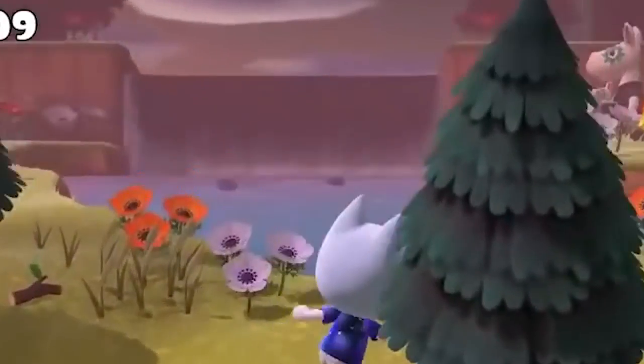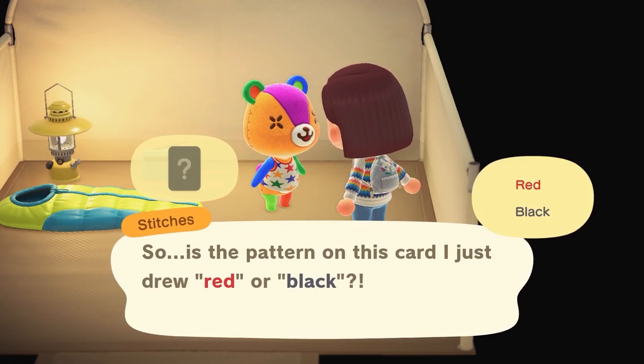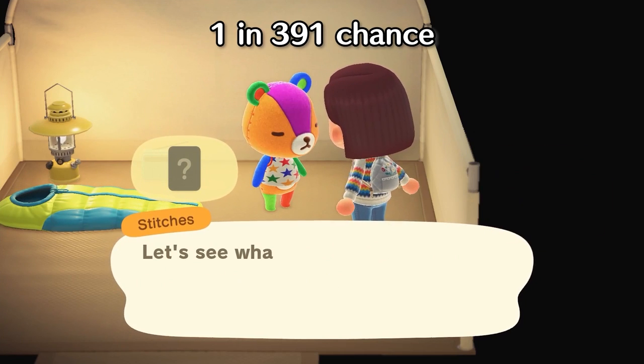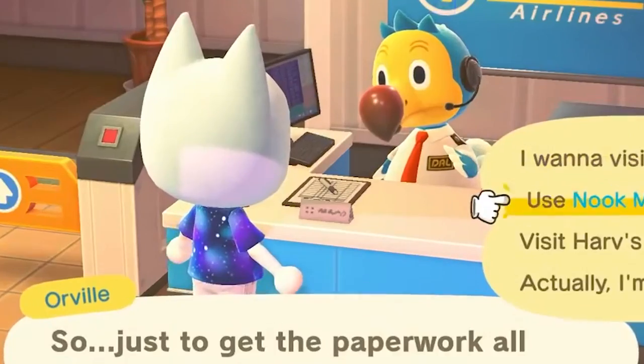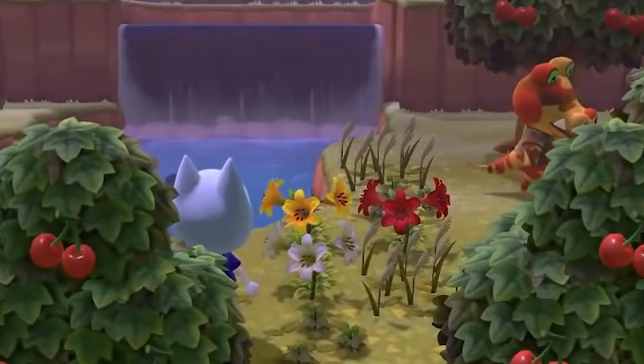Island hopping. In the previous video, I went into heavy detail about how you can villager hunt by using your campsite. But this time, we're going to break down the crazy meta that is villager hunting by island hopping.